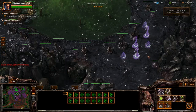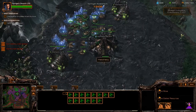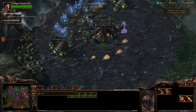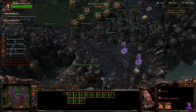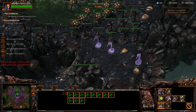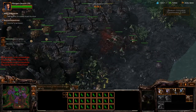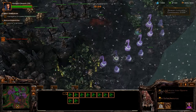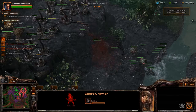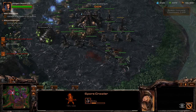Later on you will want to build another defence at the south ramp to hold off any future attacks from below. Make sure to build spine and spore crawlers at your expansion, particularly spore crawlers as the enemy air seems to go there quite often. By now you should have 3 defence choke points with spine and spore crawlers along with swarm hosts. All that remains is to max out your food cap with swarm hosts and build as many spine and spore crawlers as you can. With more units and buildings than a tower defence, you should get to the end of this level quite comfortably.